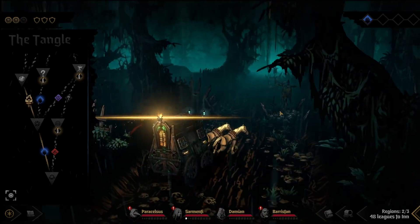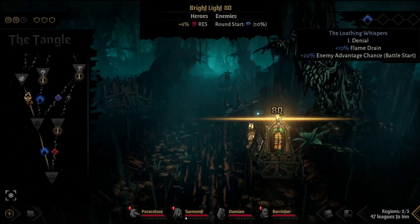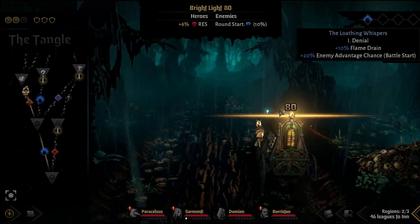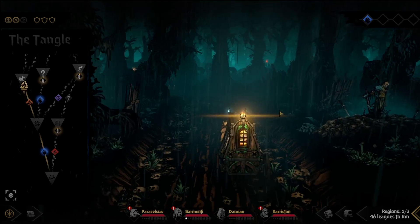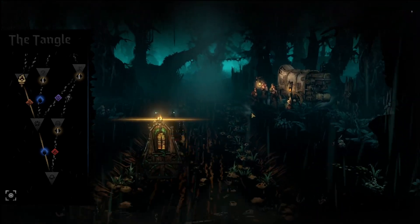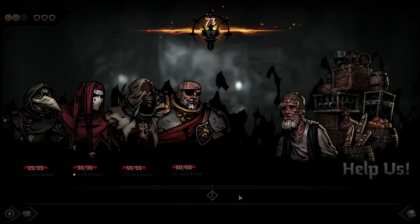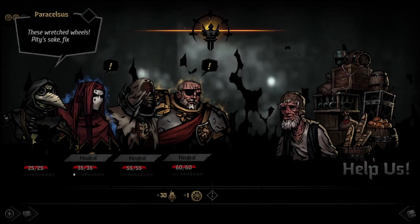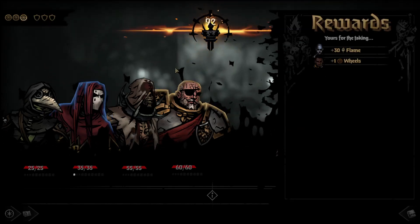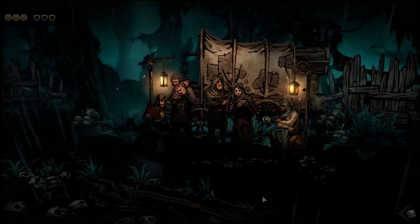I don't know the current speedrun strats, but they're probably similar to this, right? Just equipping items is probably just a waste of time in Act 1. Yeah, definitely want to fix our coach — that's something that actually has value.